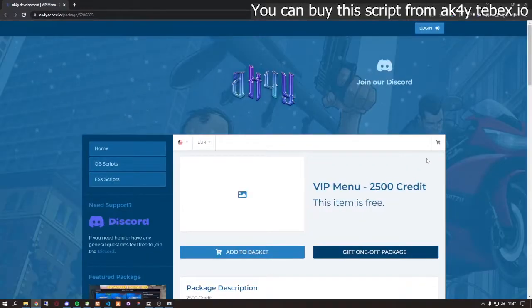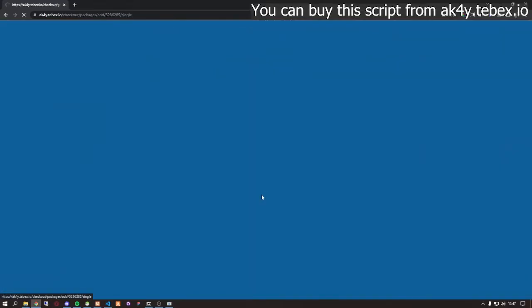For adding credit in your account, you can click buy credit at the right corner, then choose the amount you want. It will lead you to the Tebex site.